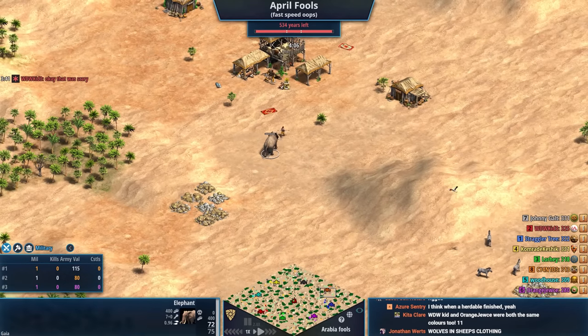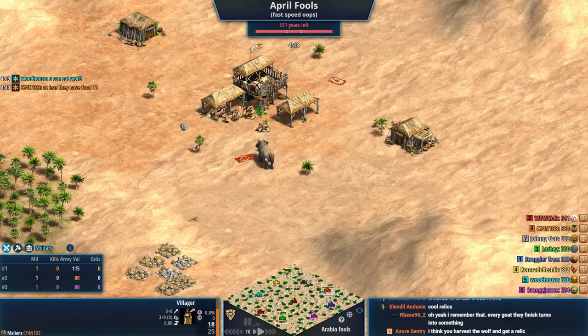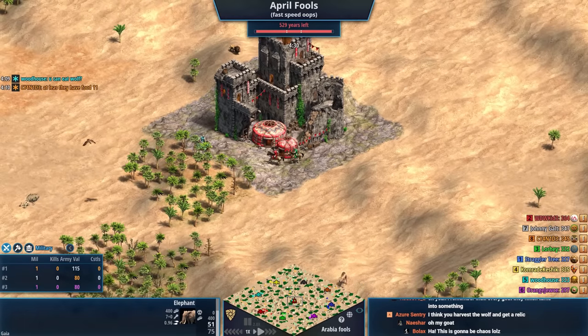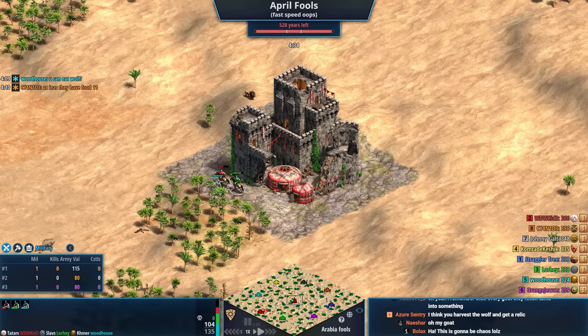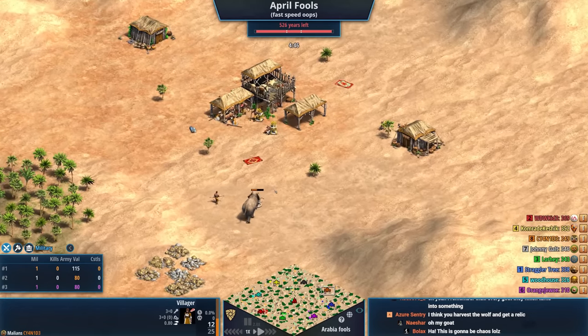I am curious if there's going to be any crazy shenanigans with the elephants here. This isn't April Fools — Cyanide just doesn't know how to bring in elephants. You do get resources from being in the middle in King of the Hill, so players are contesting the middle right now.